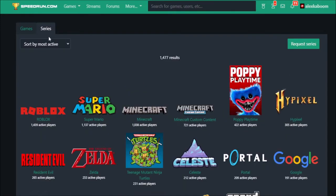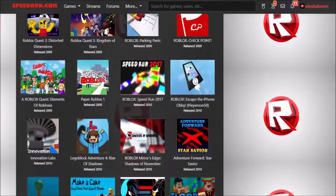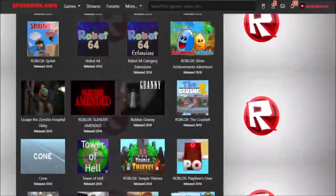On speedrun.com, Roblox is the most active, has the most players, and is second for having the most runs. On the Roblox series, there's a bunch of games to speedrun on, but only some of these games actually have a co-op category. And when there is a co-op category, these runs get it done under a minute.